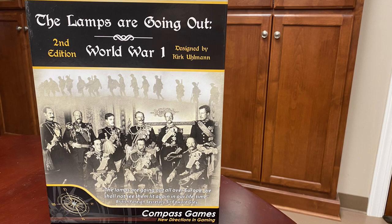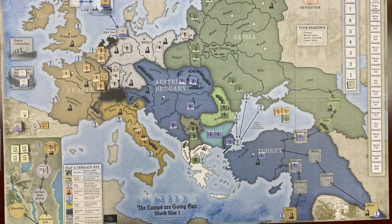LGO, now in its second edition, is published by Compass Games, designed by Kirk Ullman, and developed by none other than Herman Luttman. The game is an area control game with armies contesting the primary theater by carrying out their attacks between adjacent areas. While I would not call it a card-driven game, cards have a major, possibly decisive, effect on the game's outcome.